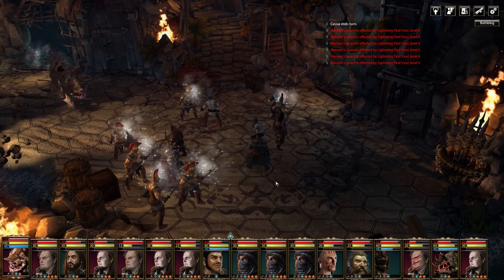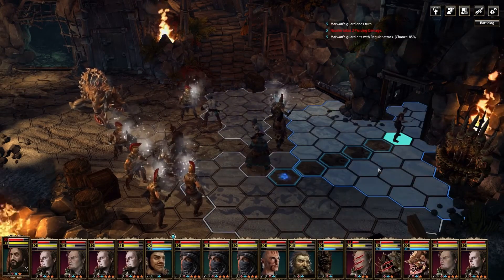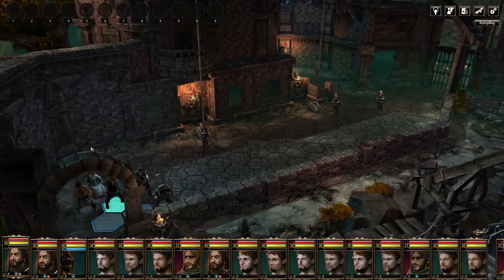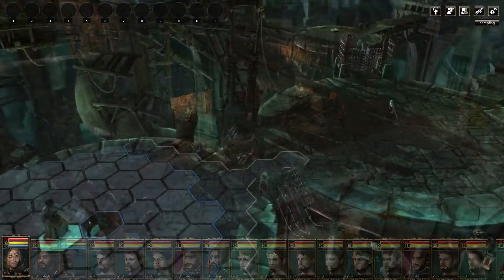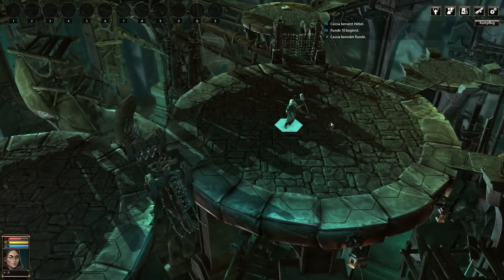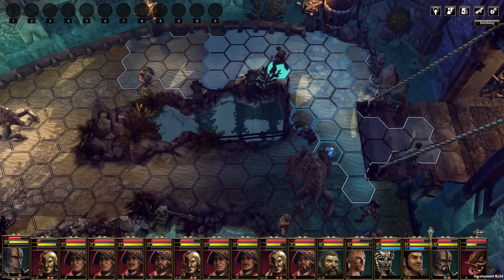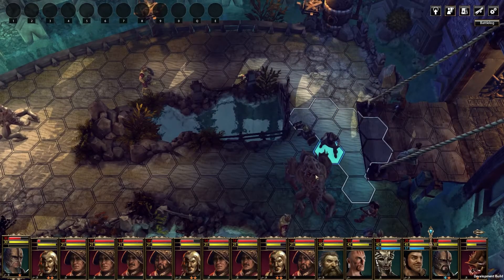We'll go over these basic gameplay elements quickly before concentrating on the changes. In the Blackguards series you are maneuvering your units turn-wise on hex field battle maps. Using the mouse wheel you can change the camera angle. Click on a hex field to move your unit there, to interact with an object, or to attack an enemy. Each unit can either move a long distance, or move a short distance and perform an action such as attacking or using magic.